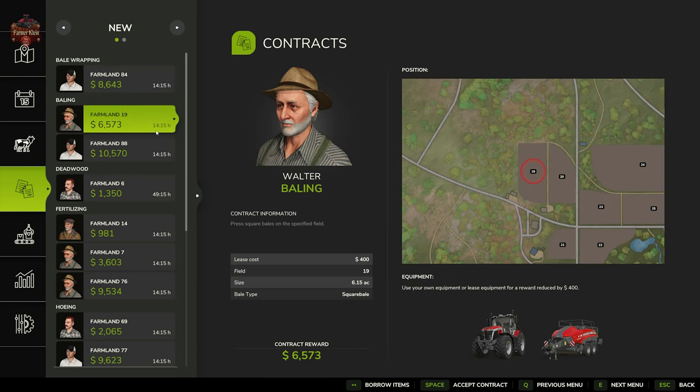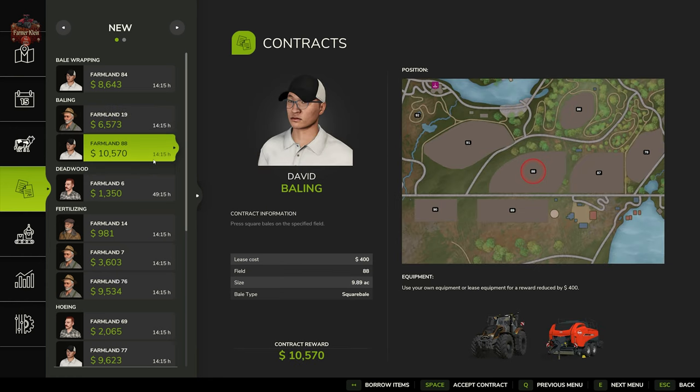Walter wants us to bale up here on Field 19 using a Square Baler. Don't show up with a Round Baler because you're going to get rejected — he wants Square Bales. David also wants Square Bales over on Field 88. If you show up with your own baler, it better match the bale type or you're going to get rejected.